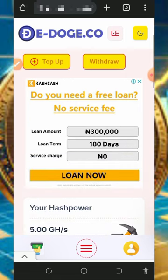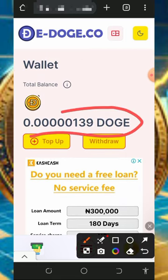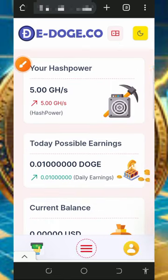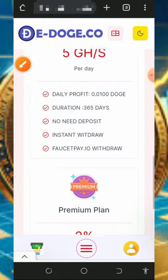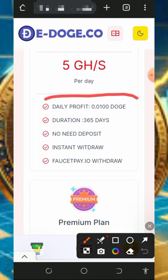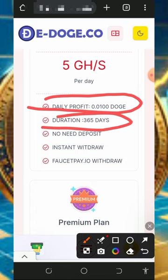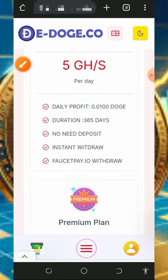Once you tap Start Mining, it takes you to your account dashboard. You can see your Dogecoin starting to accumulate. Scrolling down, you'll see the free 5 Gigahash mining power given to you, which lets you mine for free. With this 5 Gigahash mining power, you can see exactly what you'll earn every single day over 360 days, with instant withdrawal to your Faucetpay account.